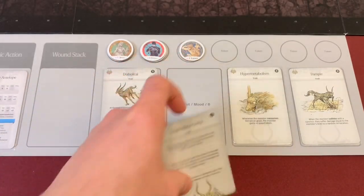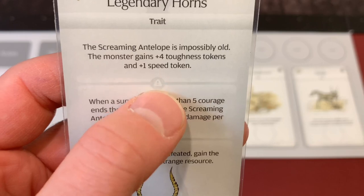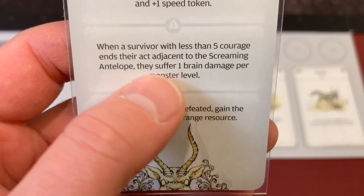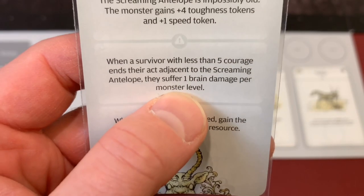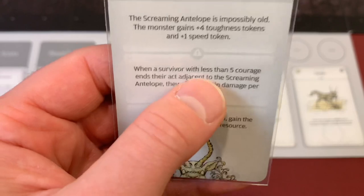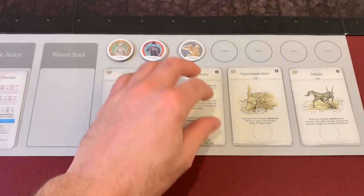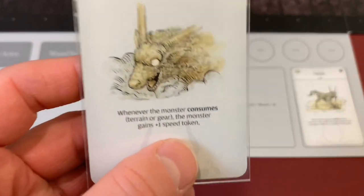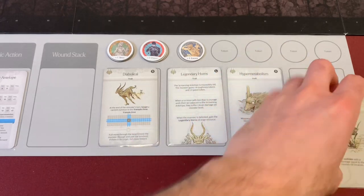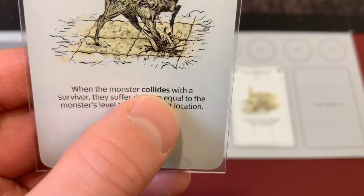He has legendary horns, which gives him plus four toughness tokens and plus one speed token. The screaming antelope is possibly old — when a survivor with less than five courage ends their activation adjacent to the screaming antelope, they suffer one brain damage per monster level. So we'll be suffering three brain damage every time we stop adjacent to him. When the monster is defeated, you gain the legendary horn strange resource — good for us since we used it to make the lance of Longinus, so we'll get another one. His hyper metabolism is absolutely devastating: when the monster consumes trainer gear, the monster gains a plus one speed token. And trample means he does monster level damage to a random hit location every time the monster collides with a survivor.